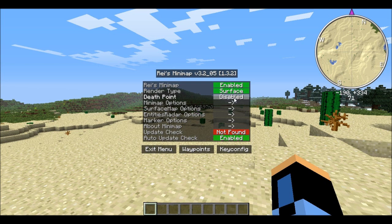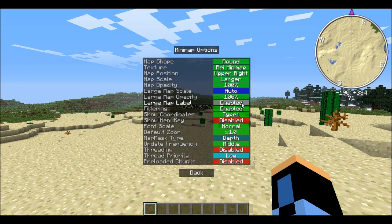You can mark your death point, which is really useful if you're in survival. You can open up your minimap options and change the shape of the map — square or circle — and there are two textures for the minimap.